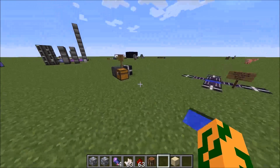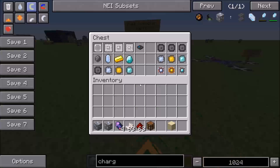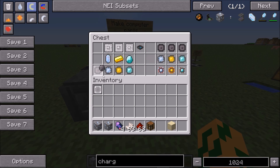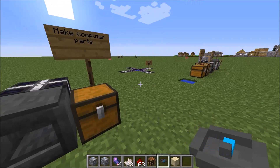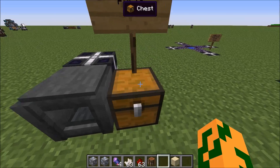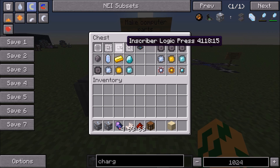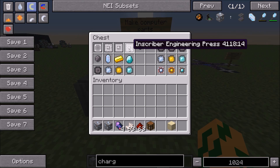Anyways, once you have your crystals, you can make your processor parts. You'll be going for these processors right here. To make these processors, you need an inscriber and you need these presses. To get these presses, you need to find a meteor. Build yourself a meteorite compass and follow where it leads you. There's no meteor on this world because it's flatlands. But once you find a meteor, you'll be able to dig it. In the middle of the meteor, there's a chest that has a random chance of having one of these inscriber presses. You need all four of them to make all the machines in Applied Energistics.